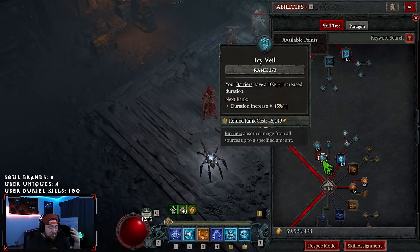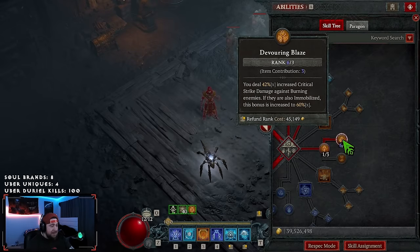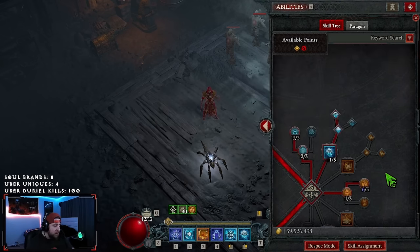Two points in Icy Veil just to extend our barriers. We're taking one point into Inner Flames into Devouring Blaze — this is our big crit damage mod. We're going to stun enemies and we do increase damage against Burning Enemies, which is awesome. We get increased crit strike damage against Burning Enemies, which is really good.